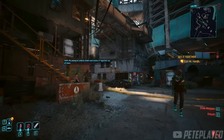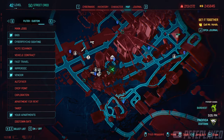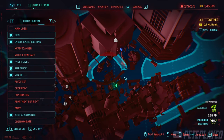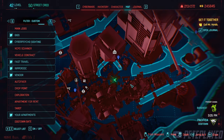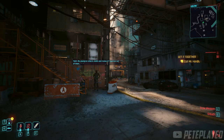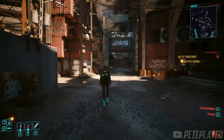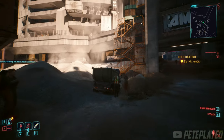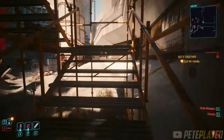First, you want to come to this spot on the map — it's near your apartment by the Crest Street fast travel point and the Longshore Stacks fast travel point. Either one will get you here. Come to this spot by the entrance of the Longshore Stacks and we're going to turn around and go up the stairs.